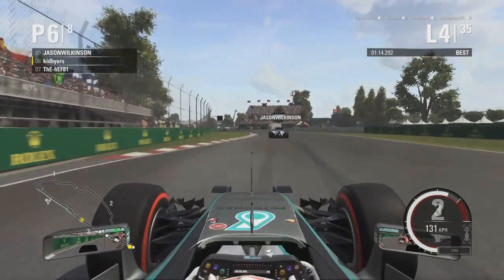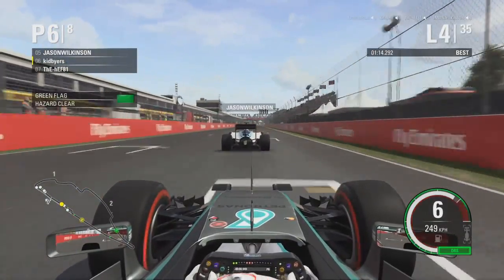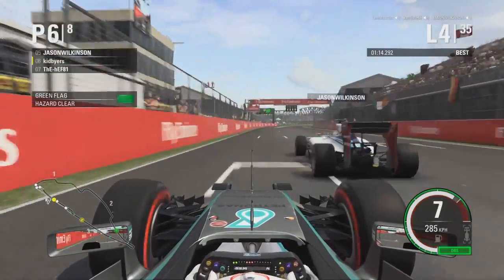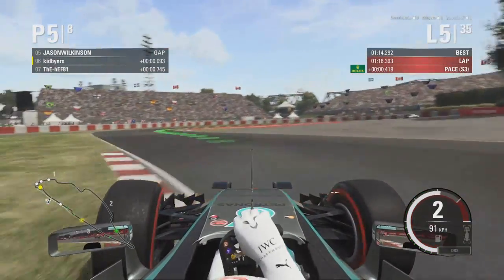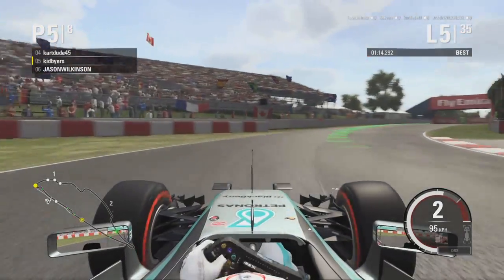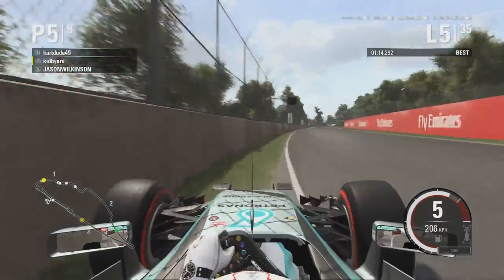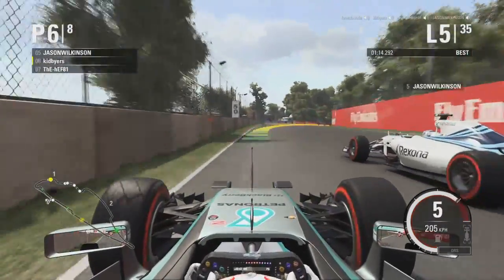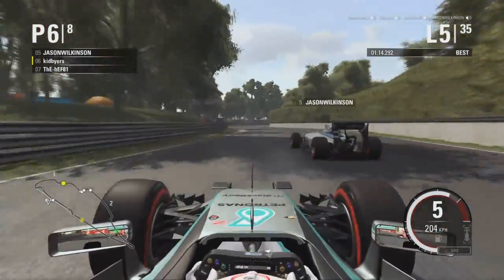Hef was not done yet however as he tried to attack Kid Buyers back on the main straight. But Kid Buyers with the use of DRS — Jason Wilkinson on the main straight tries to close him out but won't get there as Kid Buyers pulls off an amazing move up into the top 5, now off in pursuit of Car Dude. Kid Buyers, looking to his right, went off the track, hit the wall, but lucky to escape with no damage at all.